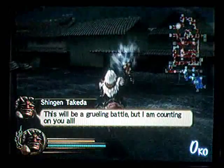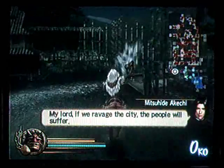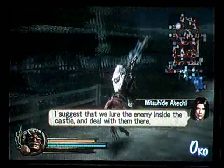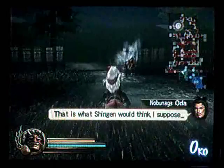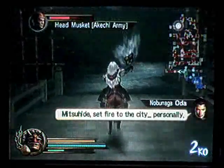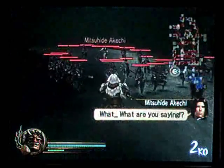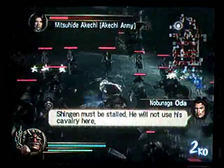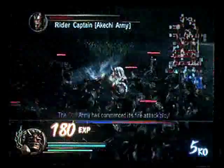Azuchi City would fall to ruin. This will be a grueling battle, but I am counting on you all. A tough job as a show of trust? Bad deal. My lord, if we ravage the city, the people will suffer. I suggest that we lure the enemy inside the castle and deal with them there. That is what Shingen would think, I suppose. Mitsuhide, set fire to the city personally. That's not good. What are you saying? It must be stormed. It will not be as cavalry here.